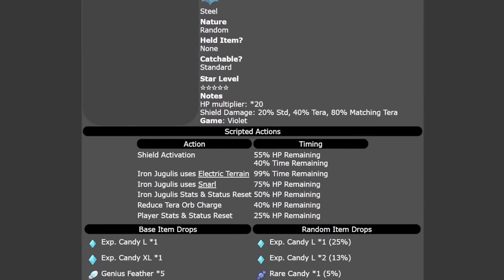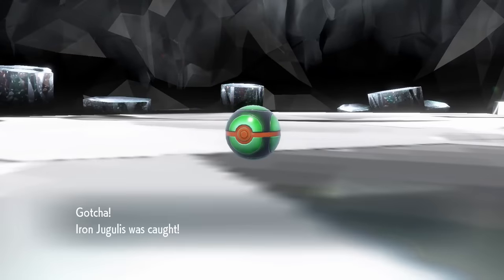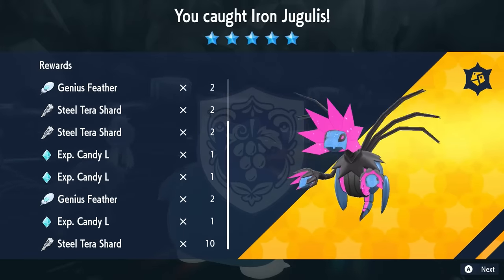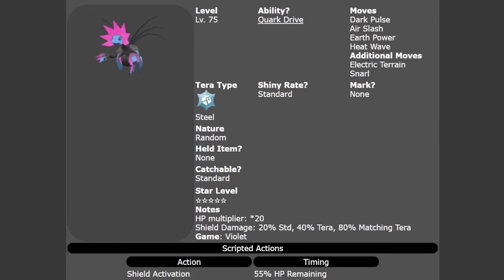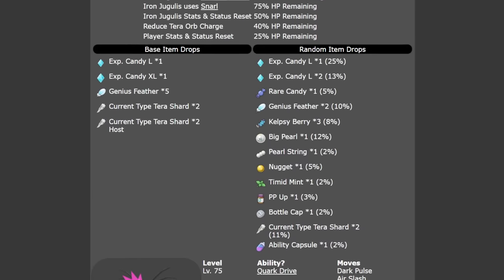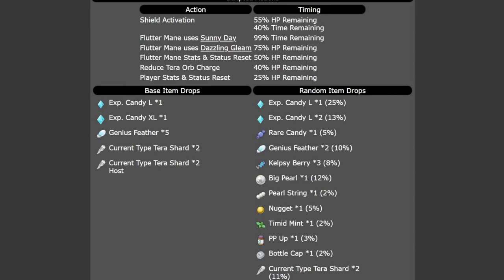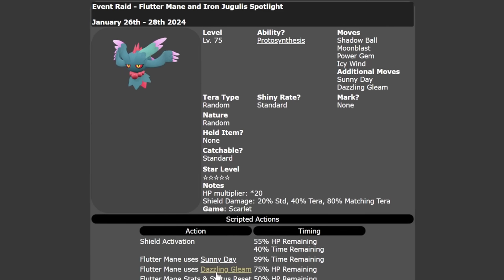When you beat it you'll be able to catch it and catch as many as possible, since these aren't limited like a seven-star raid. You will get an array of good drops from these raids so it is worth farming them while the event runs. Both Iron Jugulus in Pokemon Violet and Fluttermane in Pokemon Scarlet will be running from the 26th until the 28th of January.